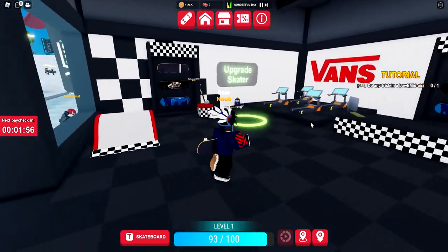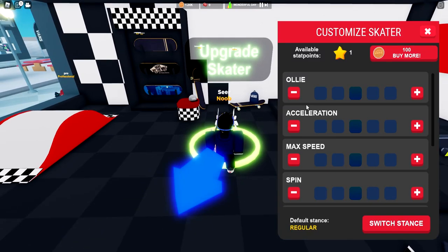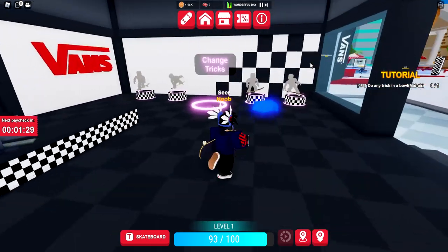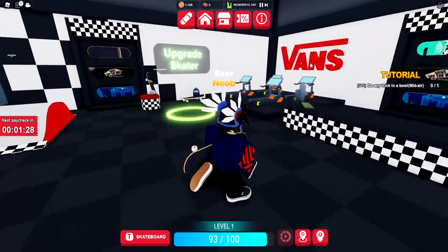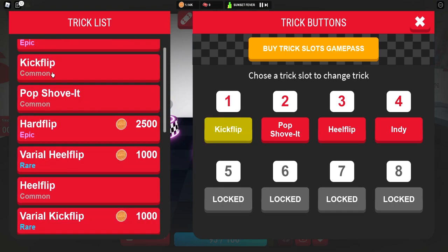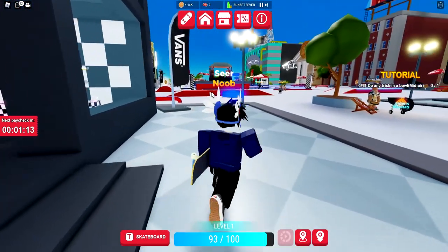This is the Fans Upgrade Skaters section — check that out. I didn't even notice. You can upgrade acceleration, max speed, and a bunch of stuff. You need available stat points — you can buy more with waffle points. We can also change tricks, and you can buy an epic trick for 2000 waffle points. That's actually sick.